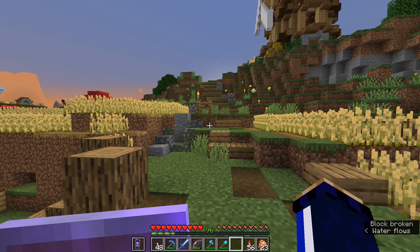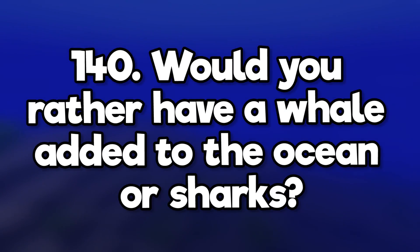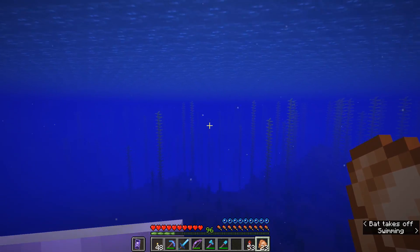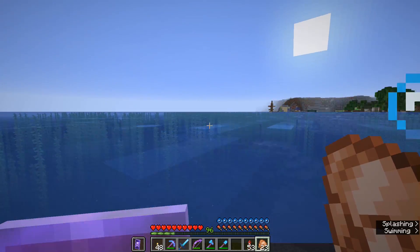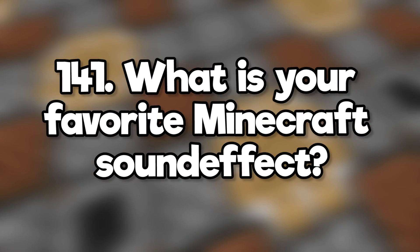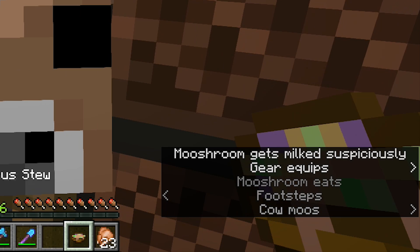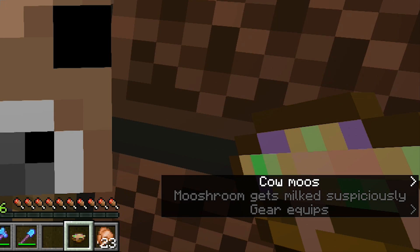That is the only time I've ever placed a block in this world using creative mode. Would you rather have a whale added to the ocean or sharks? I kind of want them to add a space whale to the void in the end — or maybe void sharks. I'll take void sharks too. What is your favorite Minecraft sound effect? Mooshroom Gets Milked Suspiciously is my favorite subtitle.